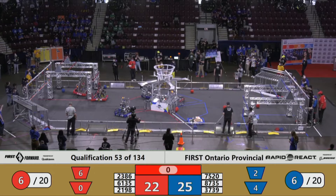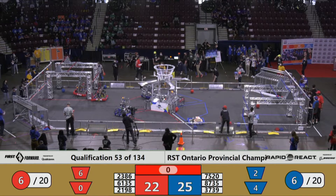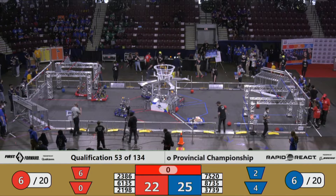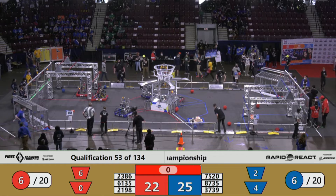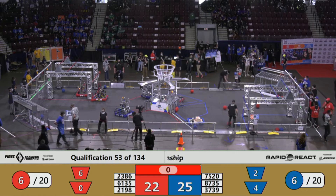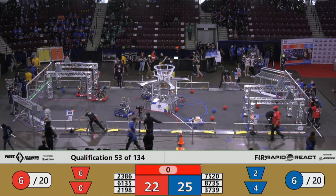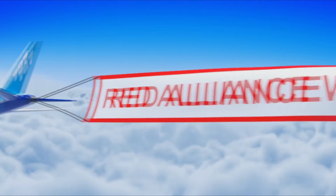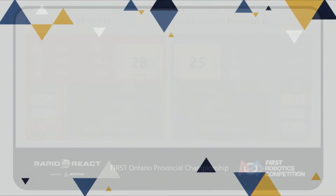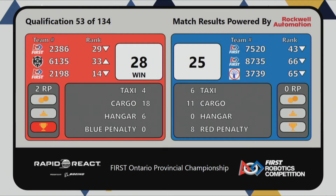At the middle line is 7520, and that is the end of qualification match 53. Give us a moment and we are going to get an official score. Looks like we have a score — check the big screen out. Red Alliance takes that — job well done — with a win of 28, and Blue Alliance 25. That's only three points separating these teams. Job well done, and they take two ranking points. Highest ranked team is 2198, ranked 14th.